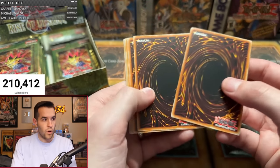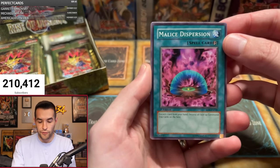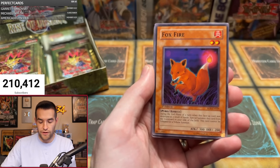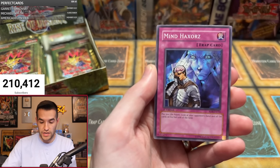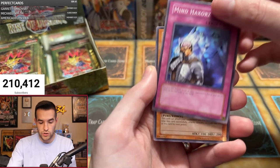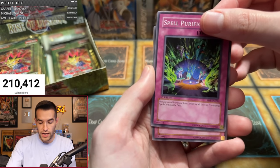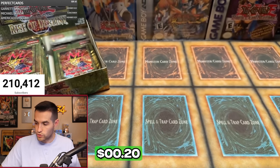Last pack for Austin Peay — hit that like button for luck. Malice Dispersion, Foxfire, Eagle Eye, Elementsaurus, Homunculus the Alchemic Being, Mine Haxerx, Raging Flames Sprite, Spell Purification, and a rare — Metal Morph. Three rares in a row — we're one for seven now. This is crazy.